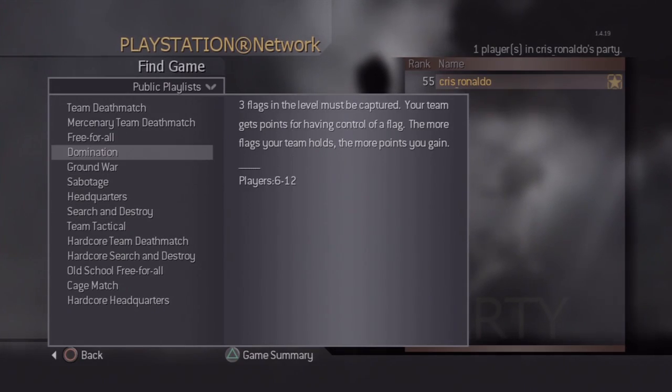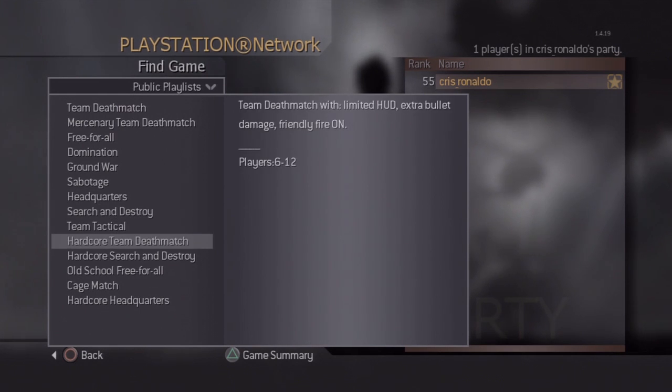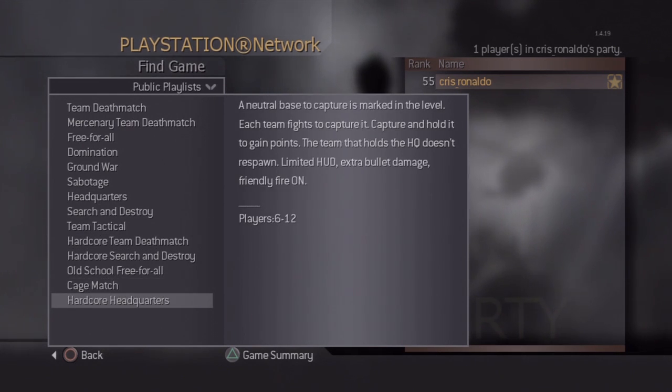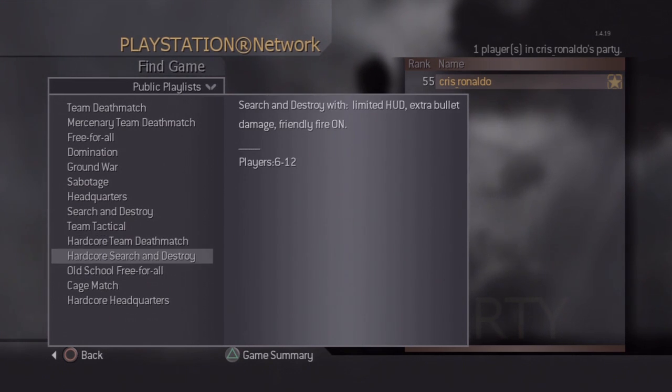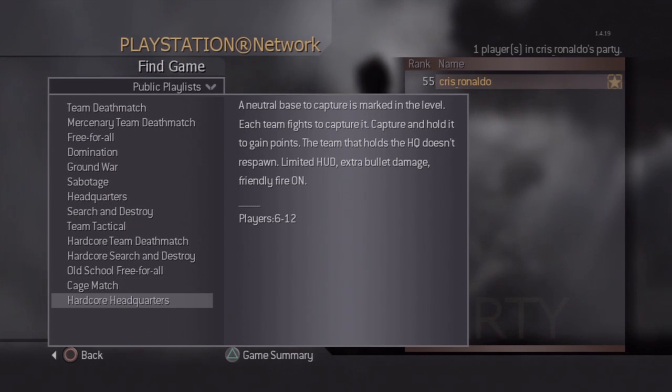There are a couple of game types you can do this in. The most popular way people get kill feeds is hardcore headquarters. For hardcore headquarters you're going to use sleight of hand. Don't play hardcore team deathmatch or similar modes because you have to wait 15 seconds when you die. In hardcore headquarters you don't have to wait, so you'll get more people coming through your spawn trap.